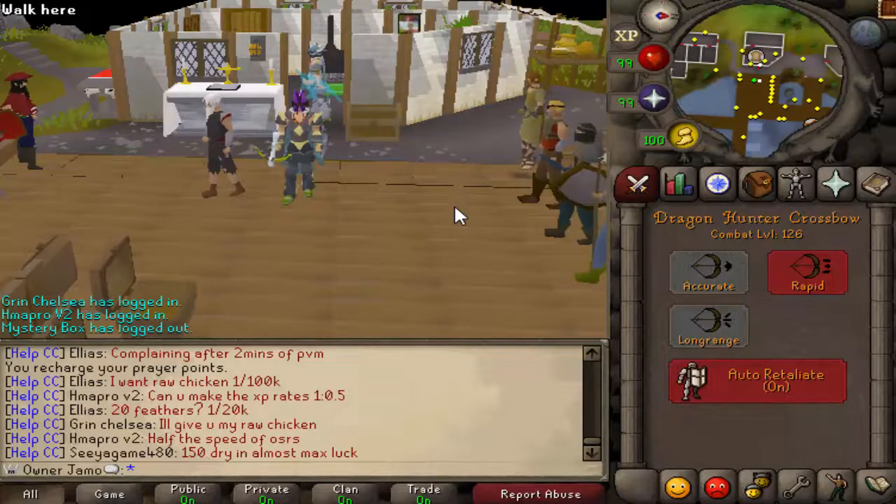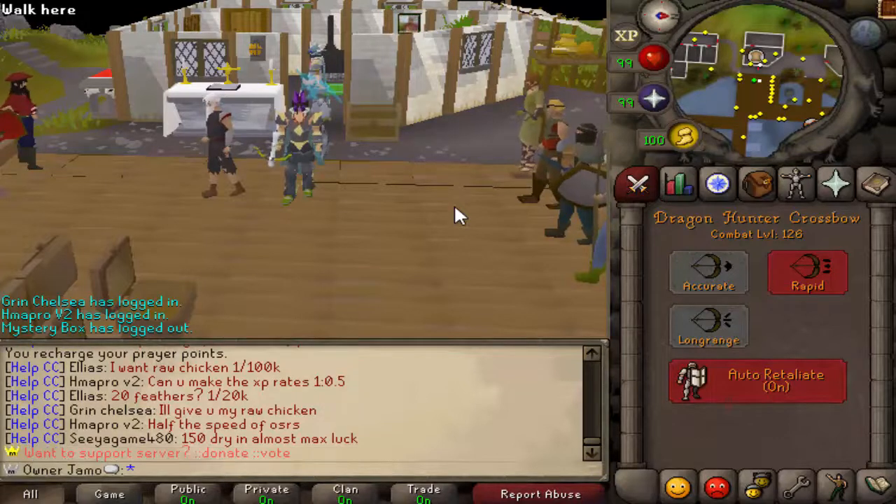I don't think a rapier is worth the time switching to it, because the Dragon Hunter Crossbow can do the job just as well. If you don't have a Dragon Hunter Crossbow or the Dragon Hunter Lance, you can still do this boss if you really want to — it's just going to be more difficult. Bring your best range gear or stab gear. I would recommend using either the Dragon Hunter Crossbow or the Dragon Hunter Lance. The crossbow is obviously way easier to get, so almost everyone should have one, and that's what we're going to be using.